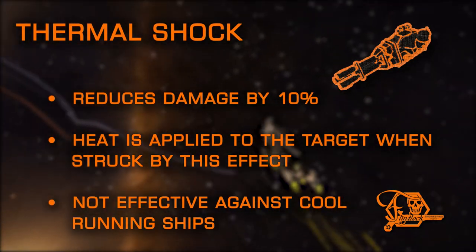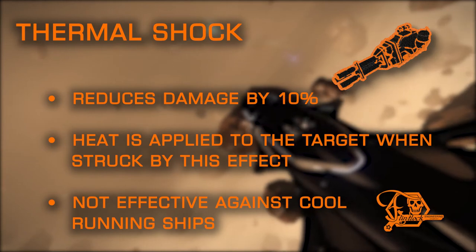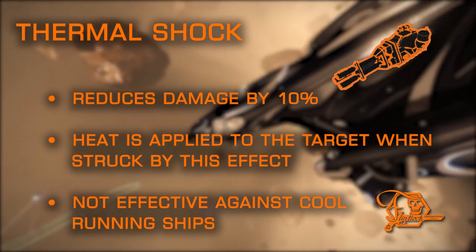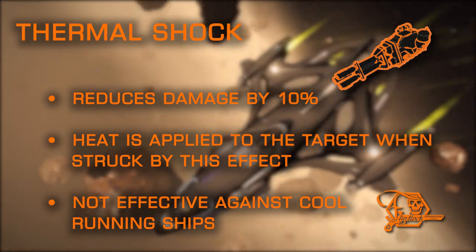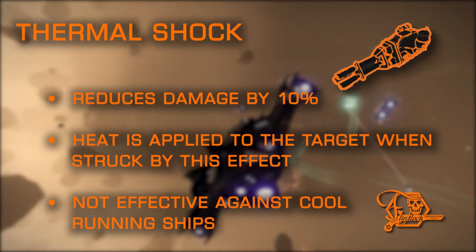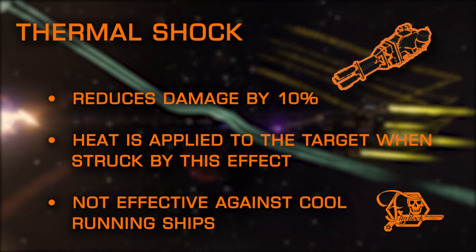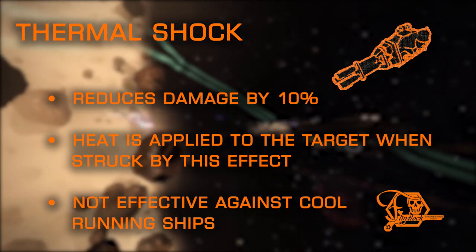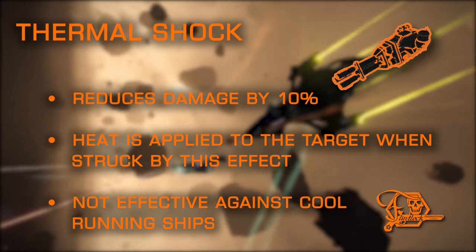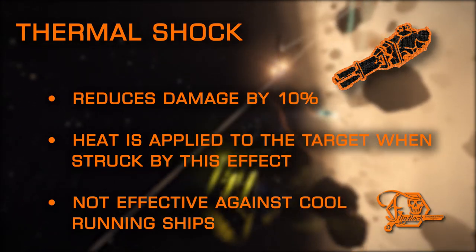Thermoshock is exclusive to multi-cannons in the kinetic category and is one of the more unique effects. It adds the ability to increase the heat level of targets struck by these hardpoints. Thermoshock does stack, and the heat increase applied to the target is relative to your distributor draw, in the same manner that ThermoVent operates, which was covered in Episode 2. The effectiveness of this mod relies heavily on the target's loadout and thermal efficiency. Even with multiple Thermoshock hardpoints, it can be difficult to force a target to overheat — but if the target is generating high heat on its own by using railguns or plasma accelerators, it's much more likely to cause heat damage over time. This experimental does not cause problems for NPCs, so it is more suited towards PvP combat.